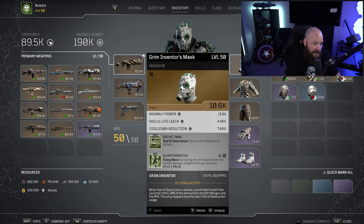The set bonus essentially says that while Tool of Destruction is active — in other words, while you have the rocket launcher out — a confirmed hit with Pain Launcher refills 20% of the ammunition for both your minigun and your RPG. This can only happen once per Tool of Destruction usage. This used to be broken and could be used repeatedly with Pertune Mobile, giving you an infinite supply of rockets, but unfortunately that doesn't work anymore.